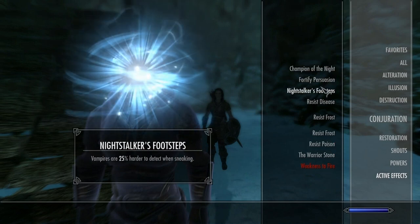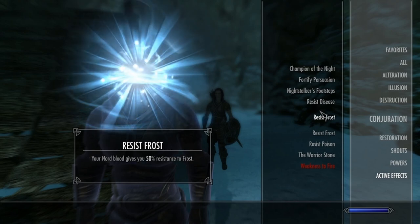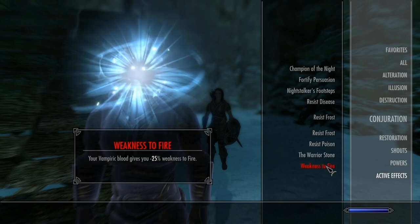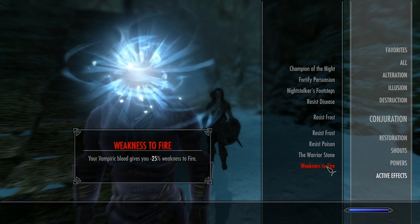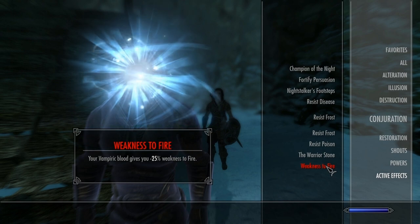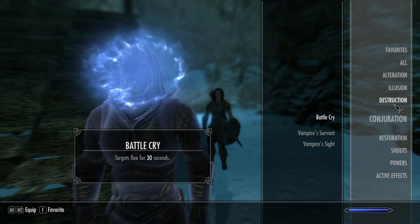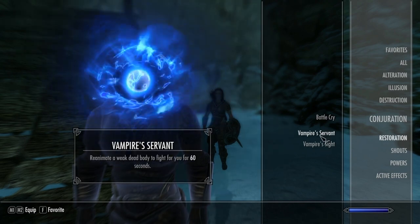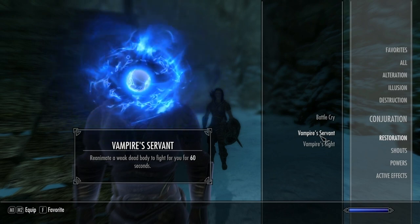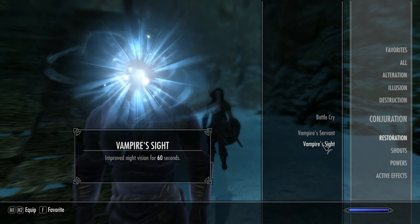If you look under your magical effects, you now have a whole bunch of stuff. You have better spells, better sneaking. Obviously you can't contract disease because you're a vampire. You have more frost resistance, poison resistance, and then a weakness to fire. You're also weak to the sun, but the sun isn't lethal at level 1 — you just have reduced stats and health if you're outside. As a level 1 vampire, other people will still talk to you; they'll only fear you at level 3 and be hostile at level 4. You also have a reanimation spell and a night vision spell.